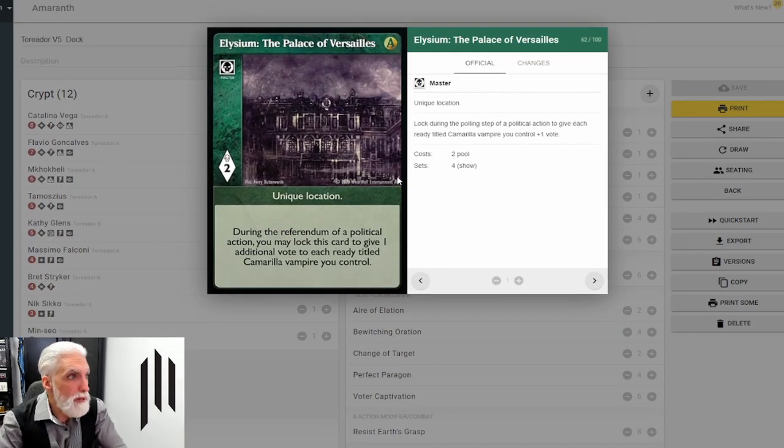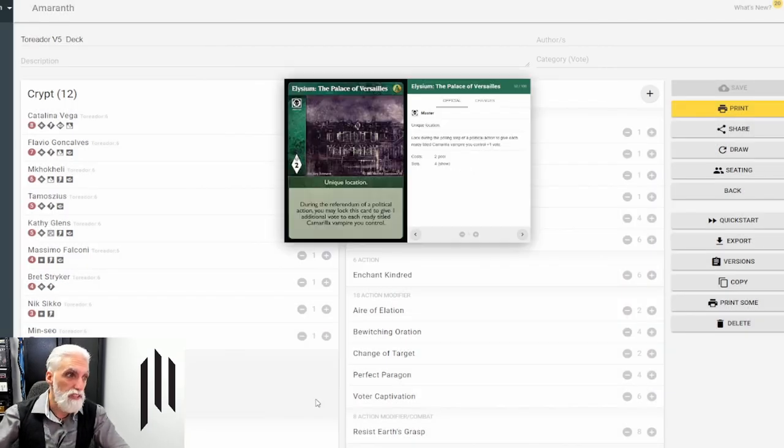Palace of Versailles — during the referendum of a political action, you may lock this card to give one additional vote to each ready titled Camarilla vampire you control. If you've got three Camarilla Princes out with two votes each, all of a sudden they've each gained one more vote — that's another three votes to the table, which is huge. Don't underestimate this card. If you can Sudden Reversal it, do it — you don't want their votes going off, especially if you've got a low vote lock on the table.